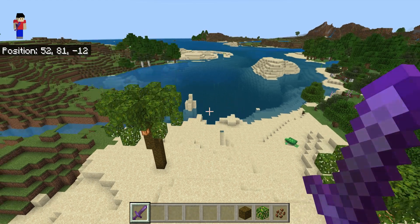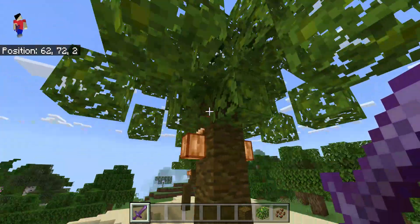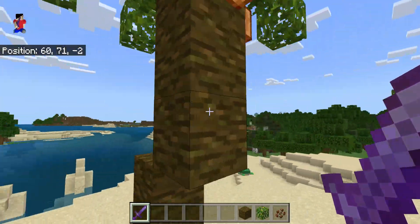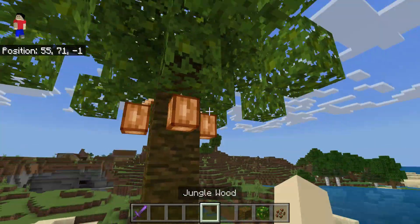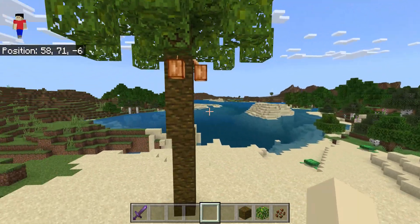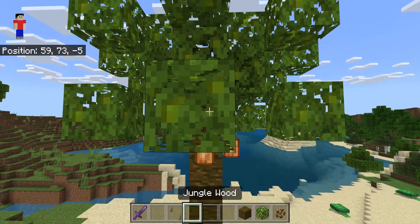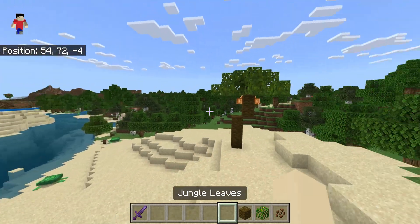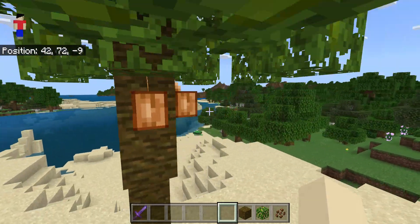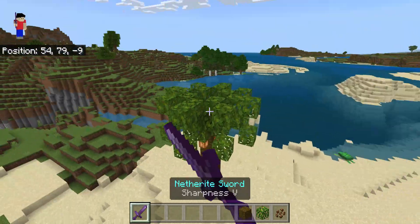Welcome back to another Minecraft video. Today I'm going to teach you how to make these really cool palm trees, perfect for your beach and desert worlds or areas. It even has coconuts, which are just cocoa beans. We also have this one over here which is a little smaller and doesn't have that many leaves on top.